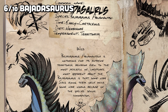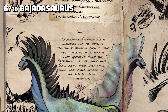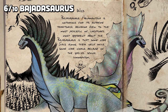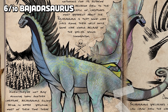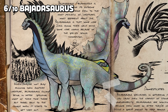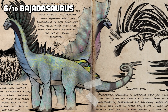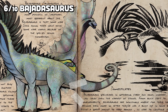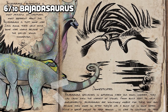Next up is the Bajadasaurus, the only sauropod in the final vote. The males of the species sport horns along the neck and back, whilst the females have sails. Its moveset includes a foot stomp, neck sweep and a tail grab attack. The females are said to be fairly passive and less provoked by threats getting too close, whereas the males are predominantly aggressive and will even fight other wild male Bajadasaurus to inflict injury.